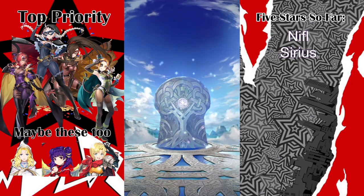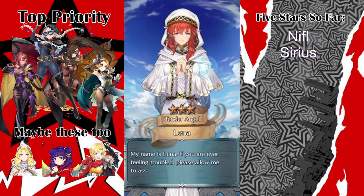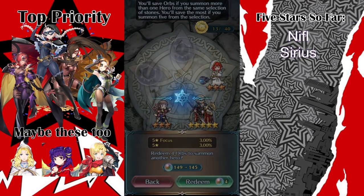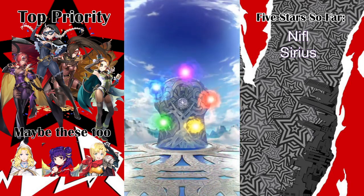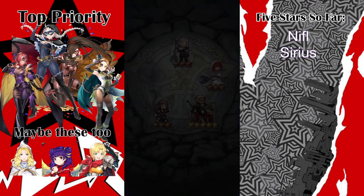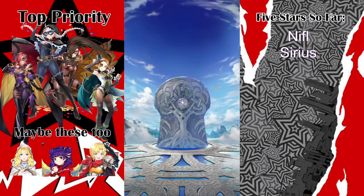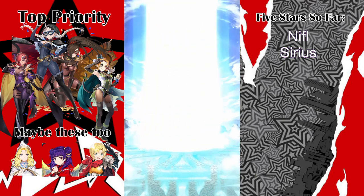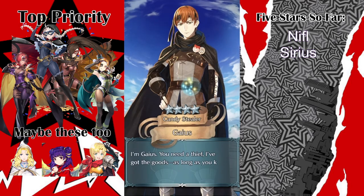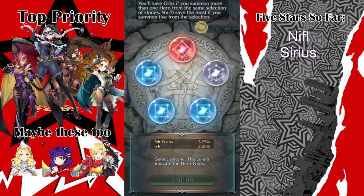I think he just recently got moved down to the 4-star special focus. Lena always makes me think it's Natasha, and it's never Natasha, and it makes me sad. Because now that pool is kind of clogged, and the units that I really want, like Myrrh and Amelia, are very hard to get. And I haven't seen a single green stone at all — what the heck?